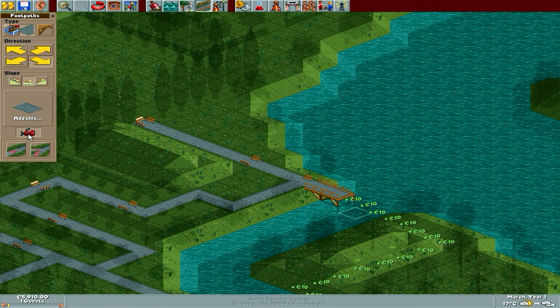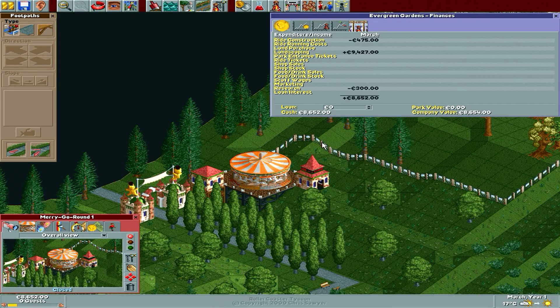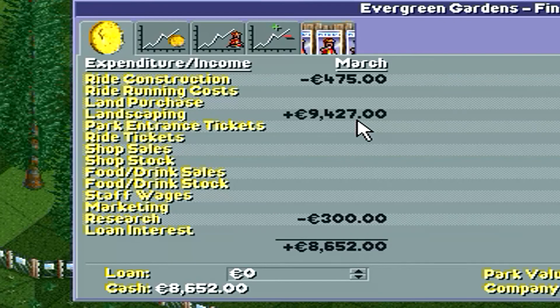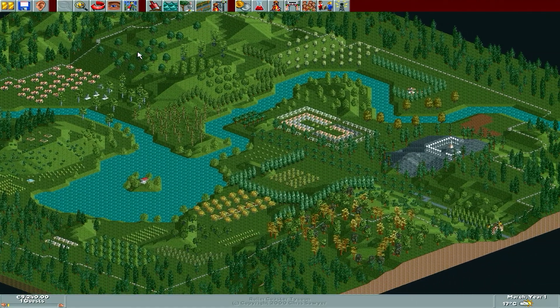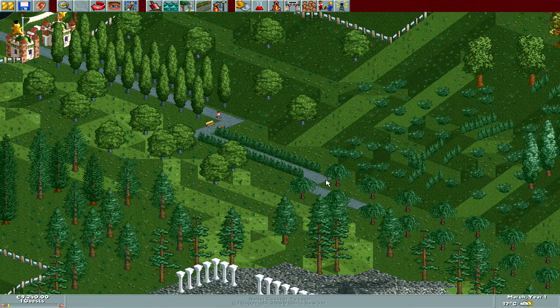Every path costs 10 bucks. I don't... why have we got... three? This isn't a multiple of 10. That was the entire park. Now we can build it again!